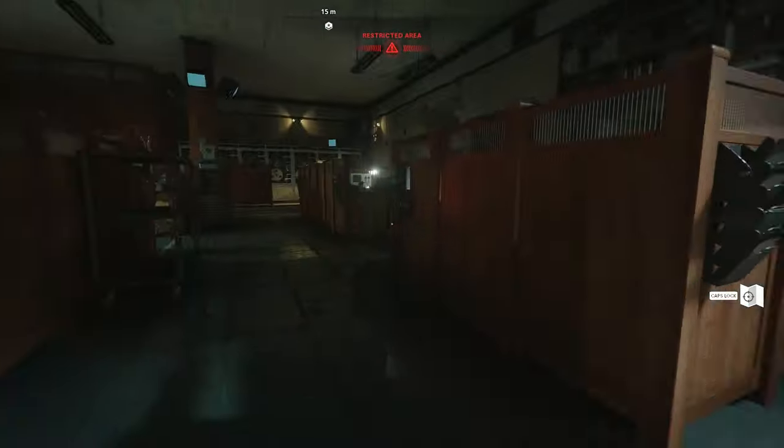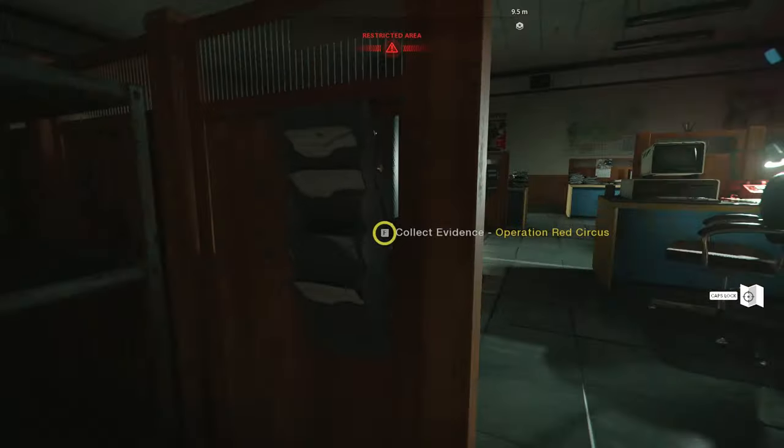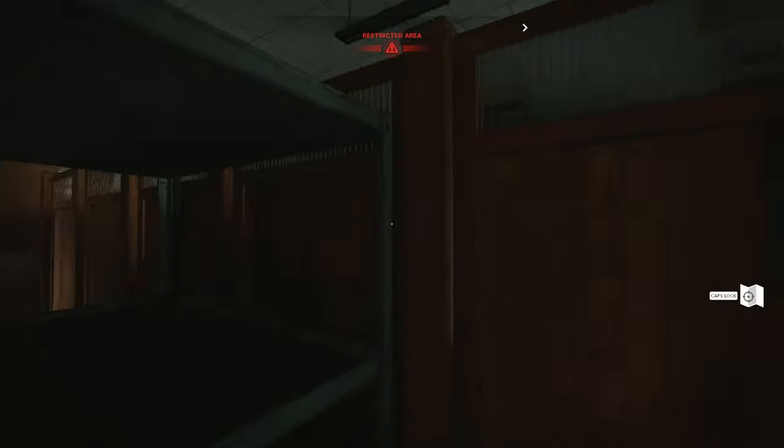Go straight, skip this first line of cubicles, hook a left — this is sort of the second line of cubicles — and the evidence is going to be right over here on a desk on your left. Collect the evidence and you're good to go, that's all you're here to see.